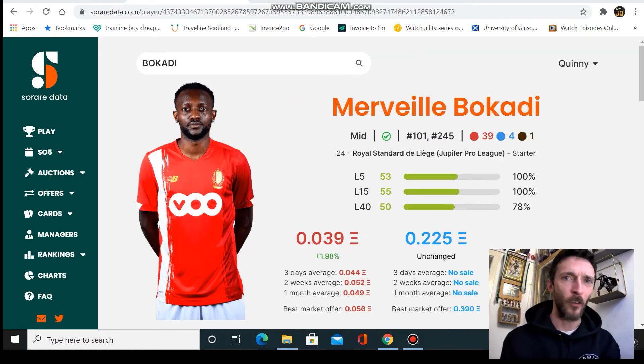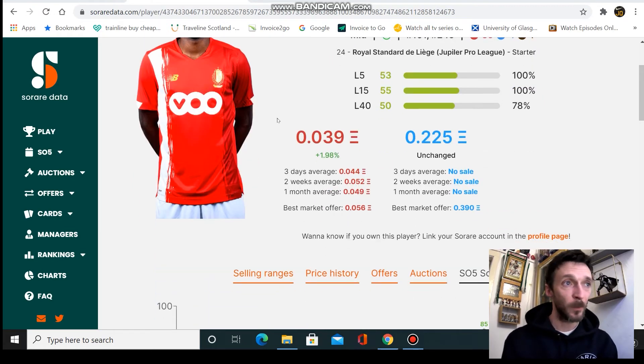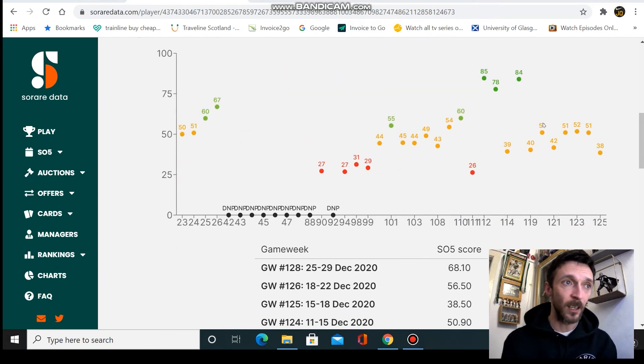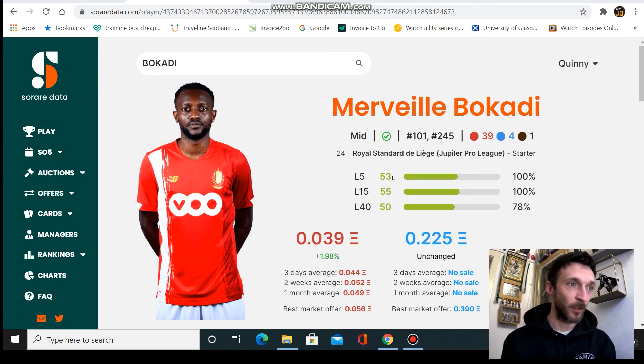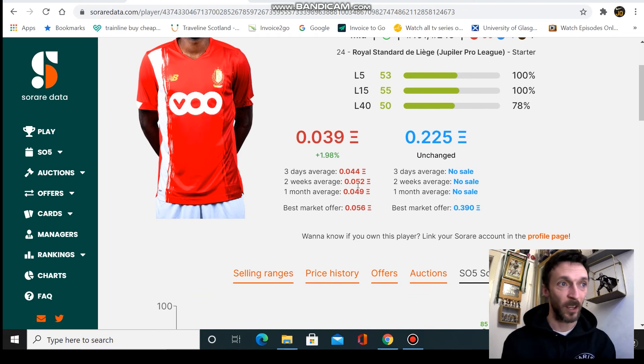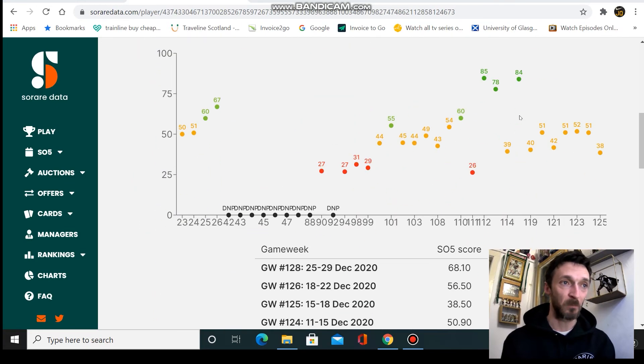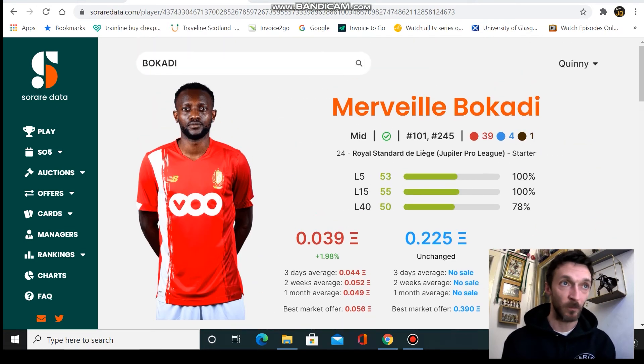I'm throwing this next guy in as a bit of a random — I just won him as a reward and thought, who's this? He's really cheap but his averages are actually solid — 80s, 80s, 70s — really solid. The secondary market price is quite fair. If you need a cheap midfielder at 24 years of age, this guy seems pretty solid.